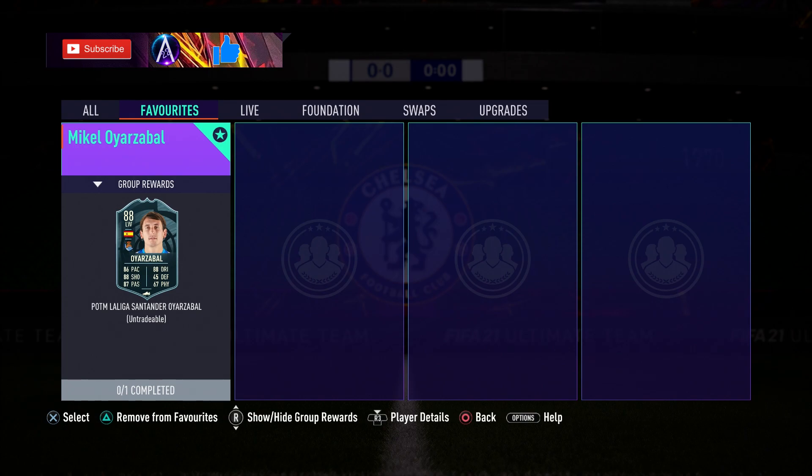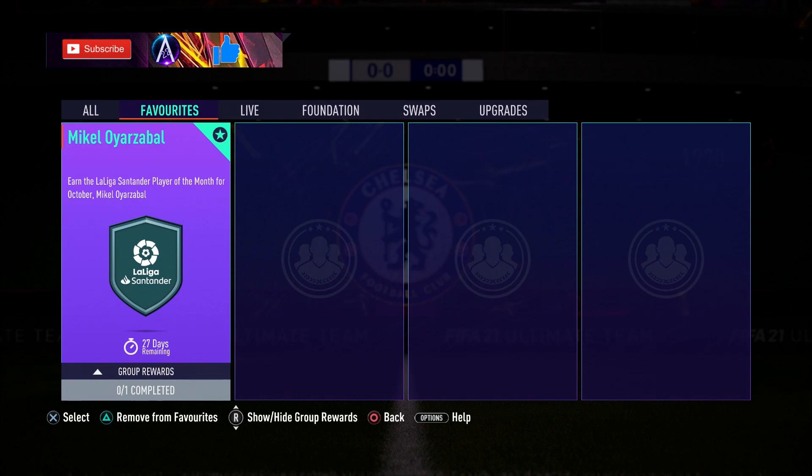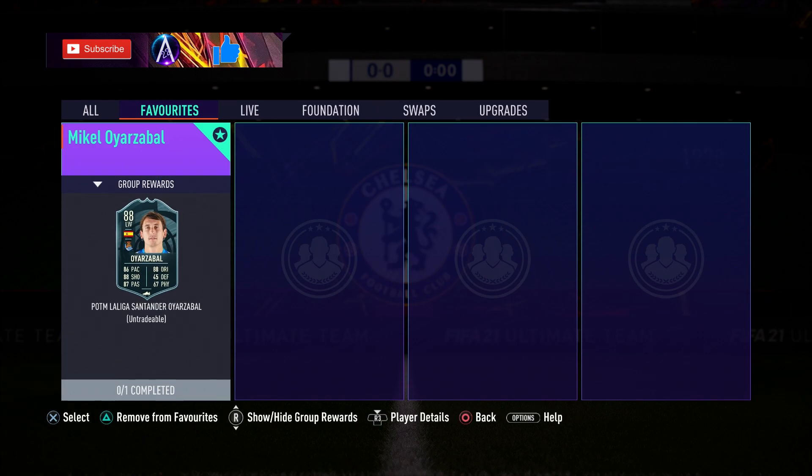We have Mikel Ayazaba's Player of the Month. I'm surprised it's dropped at like five o'clock, an hour earlier than the rest of the content. Normally they do this a few hours early, but it's in for 27-28 days. Coming in with no loyalty around 55k, so not too expensive.